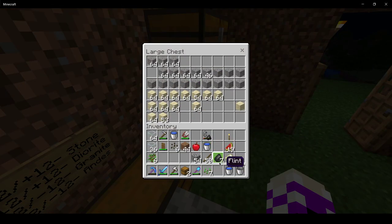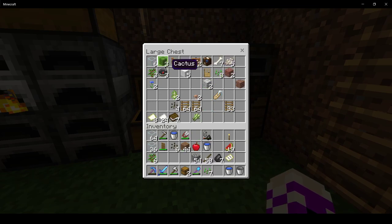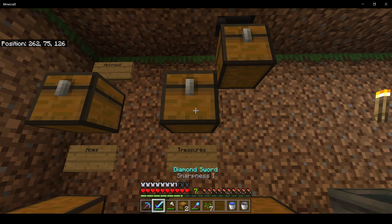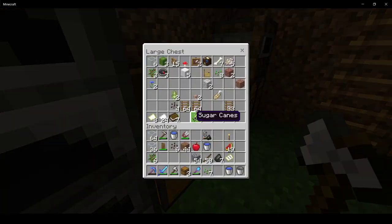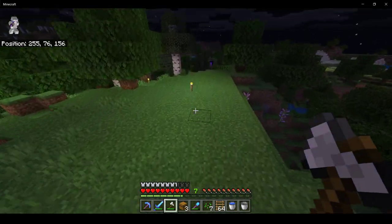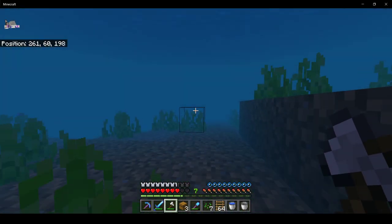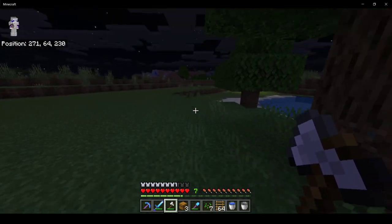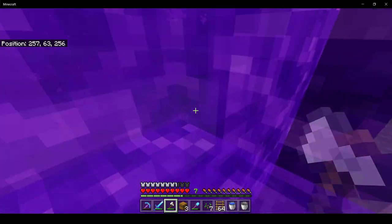I made a bunch of barrels — why did I do that? Why did I put them in there? I tried to go out to 256 blocks. For those that don't know, a lot of things are calculated in powers of 2. So 256 is 2 to the... 4, 8, 16, 32, 64 — that's, by the way, why stacks in Minecraft terminate in 64s.